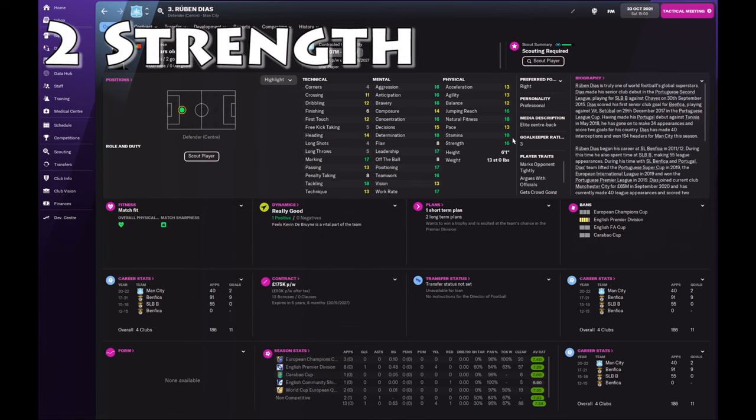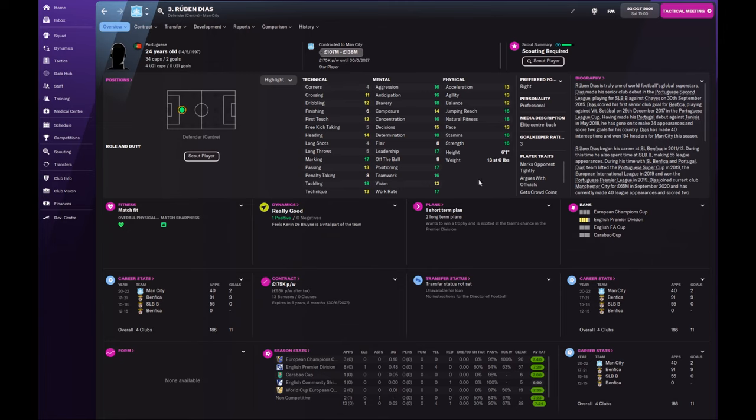Strength is another good stat to have — someone who's going to be very strong on the ball and how they win the ball, muscling defenders off the ball. I tend to play with the tactic where players don't dive into tackles, and if a player comes with the trait 'dives into tackles' I try and train them out of that. So someone with strength is going to be better at muscling players off the ball, which is the way I prefer to win possession back.